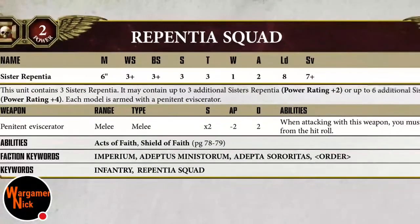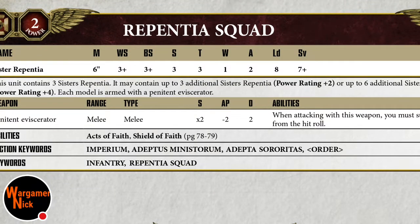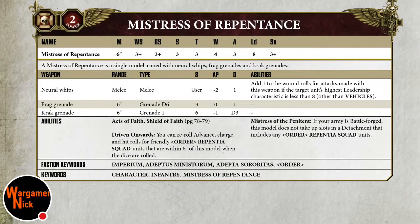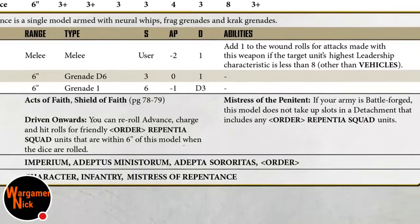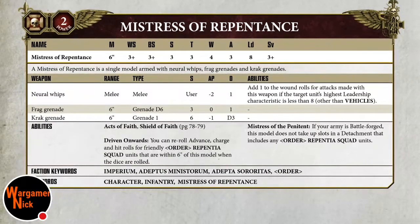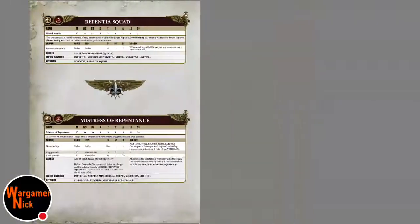The Repentia: I can't pronounce that today. They have a Penitent Eviscerator - strength six, AP minus two, two damage, with subtract one to hit. They definitely have uses. The Mistress of Repentance has neural whips, frag and krak grenades, and the 'Driven Onwards' ability. She's a battle-forged unit that does not take up a detachment slot, so you might actually want that unless you've got loads of cool elite choices. She acts as a buff for the Repentia - like a Grot herder for Grots.